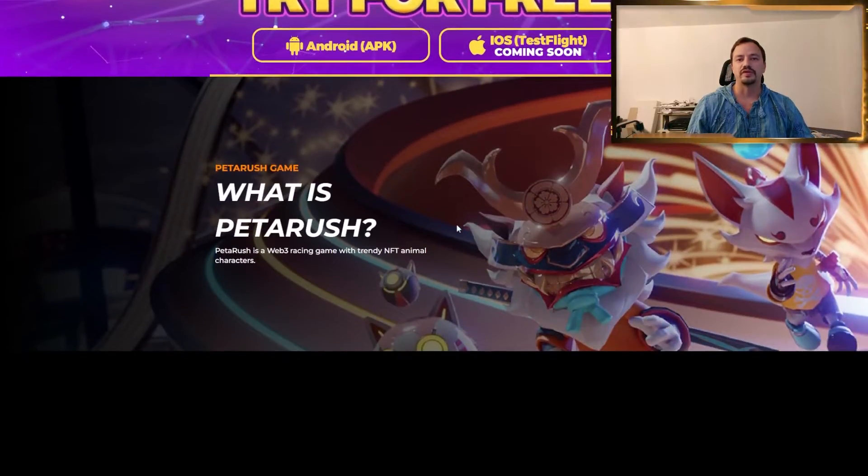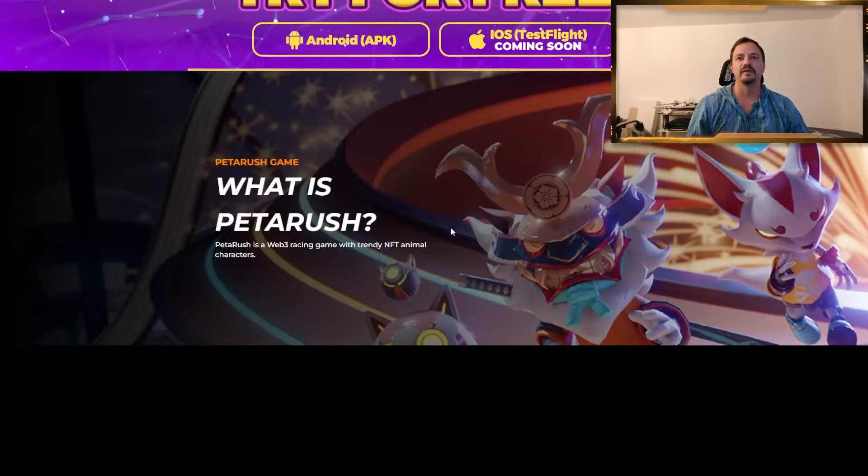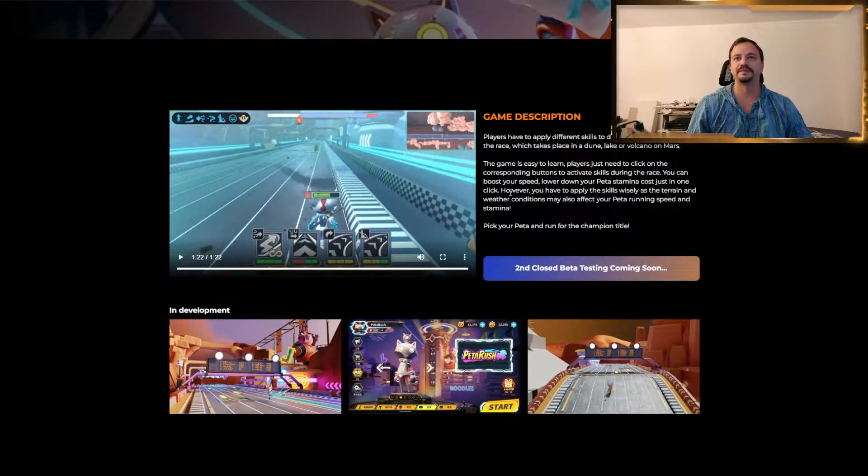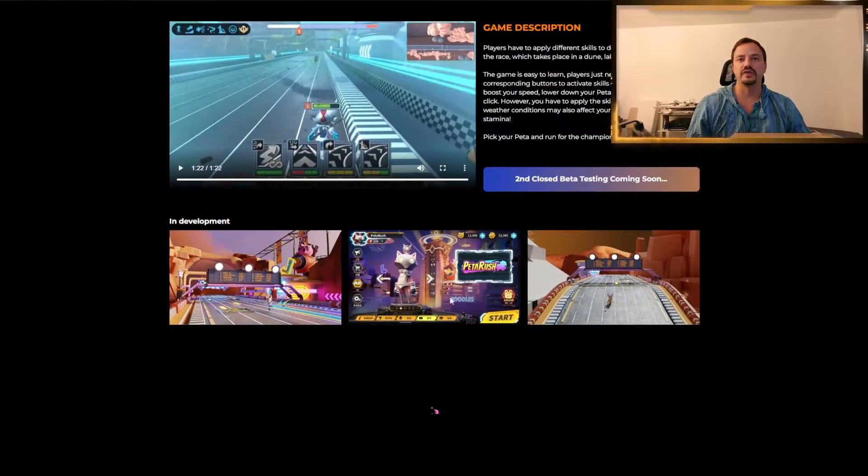So what can we say about the project? It is a very early project and there is not much information on the website at the moment. Players have to apply different skills to defeat opponents during a race, which takes place in a Dune, Lake, or Volcano on Mars. The game is easy to learn — players just click the corresponding button to activate skills during the race. You can boost your speed and lower your Pita stamina cost in one click. You have to apply skills wisely as terrain and weather conditions may also affect your Pita's running speed and stamina. Pick your Pita and run for the champion's title.